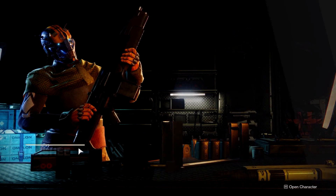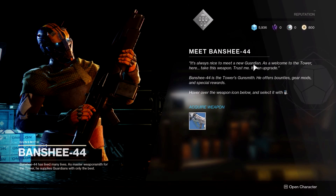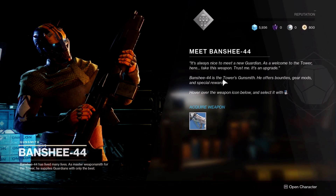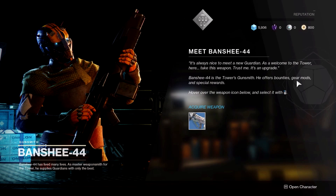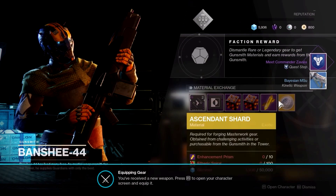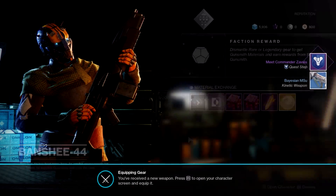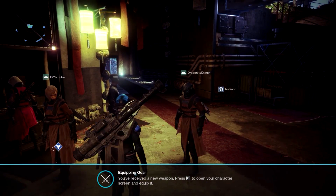I already have all the guns. How did you get all the guns? I'm a liar. It's always nice to meet a new guardian. As a welcome to the tower, here, take this weapon — trust me, it's an upgrade. Banshee-44 is the tower's gunsmith. He offers bounties, gear mods, and special awards. Hover over the weapon icon to collect it. Thank you very much, sir. Banshee, thank you for a gun. I equipped my gun. I got my gun too.